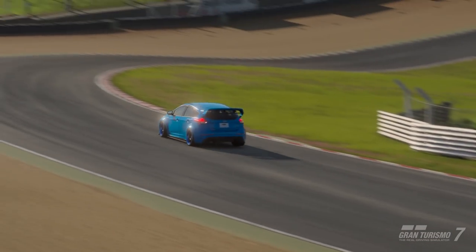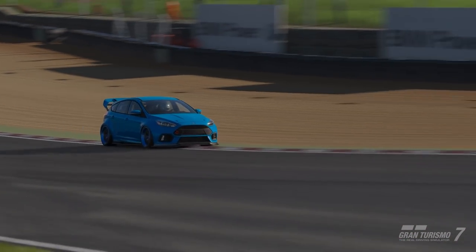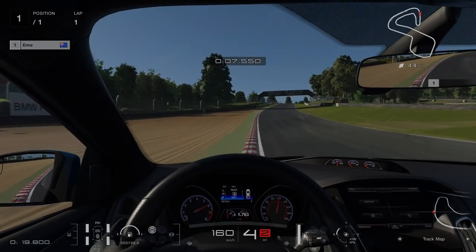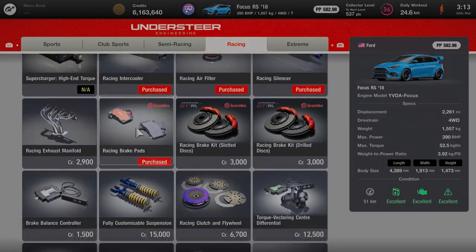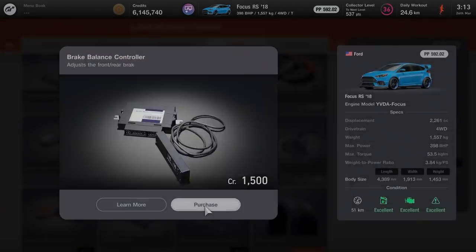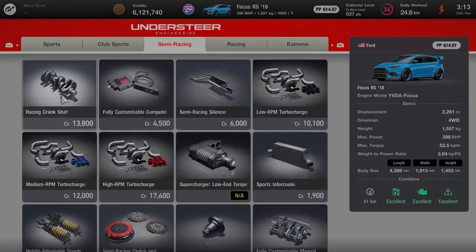Today I'll be showing you a simple trick to stabilize your car's rear end in Gran Turismo 7 without using traction control, meaning you'll get to keep all that sweet lap time by putting all of your power down. At the very end, I'll also show you an additional tweak that the LSD tuners don't normally talk about, which will help you go the rest of the way. So be sure to stay tuned.